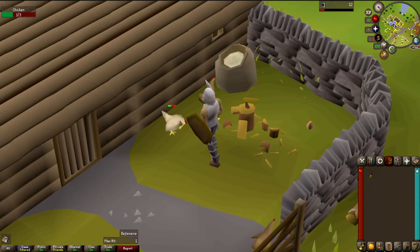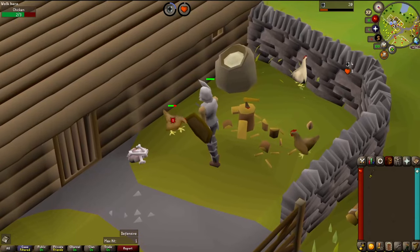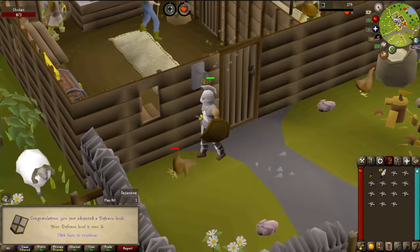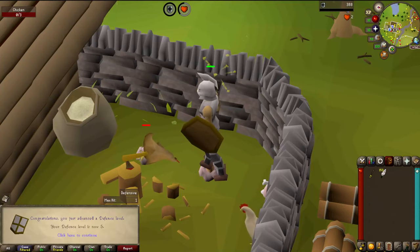Chickens can't really hurt me, so I'm going to kill them for their bones and feathers. I can't cook the meat, so that's no good to me. I'll be getting slow defense experience here too. Right now I'm going for level 5 defense — there's level 2, 3, and 4. Level 10 prayer coming in with these bones, and the final defense level: level 5.